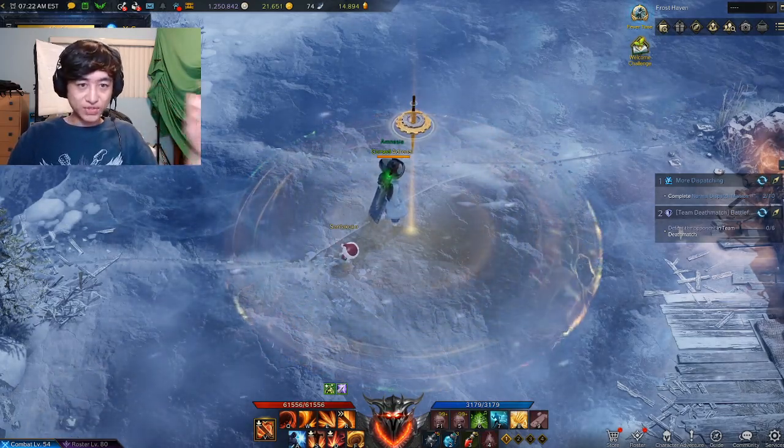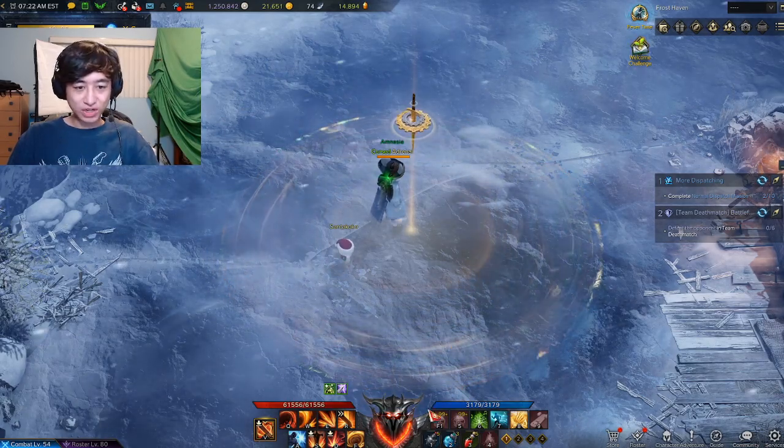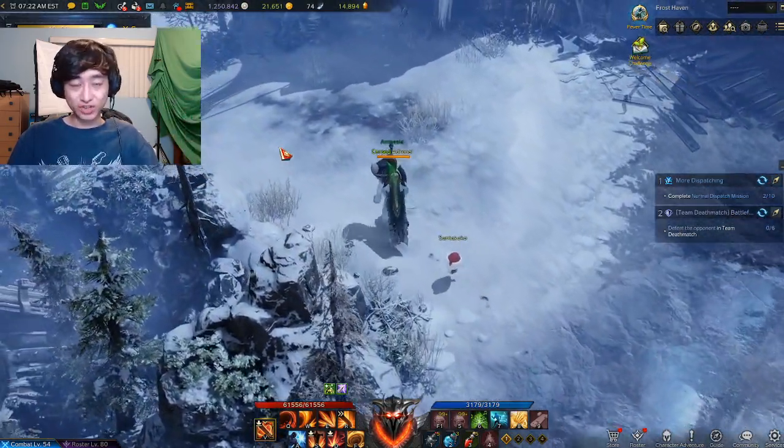Alright guys, it's day three of the Guardian Raids and today they threw a little curveball at us. Today we're not going to be using our Destruction Bombs, but instead we're going to be using our Whirlwind Bombs. Make sure you equip your Whirlwind Bombs — it's going to be a stagger check this time around.